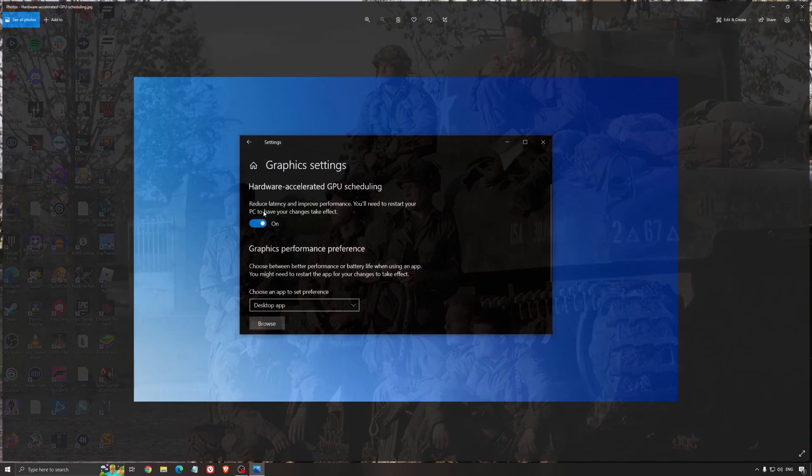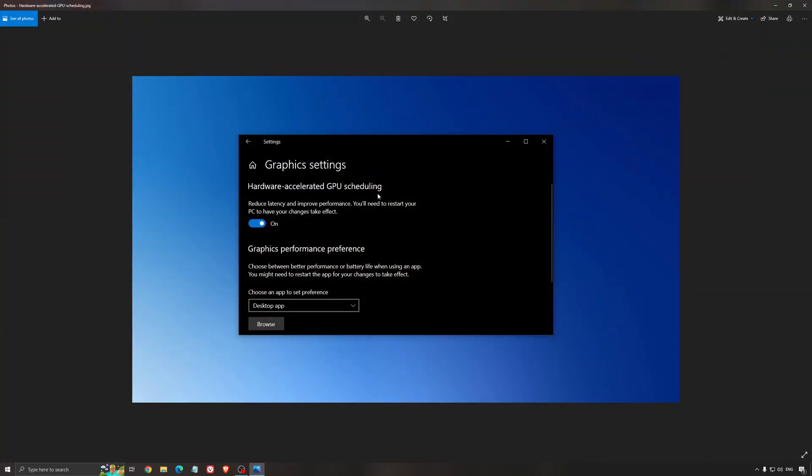Another thing I recommend is hardware-accelerated GPU scheduling. Search for graphic settings. You will need an NVIDIA card, 1000 series or more recent — it will really help with bottlenecks. So if you have a 1050, 1050 Ti, 1060, even the 2060, you can expect a 2% to 5% boost and also less stuttering. I really recommend using that.